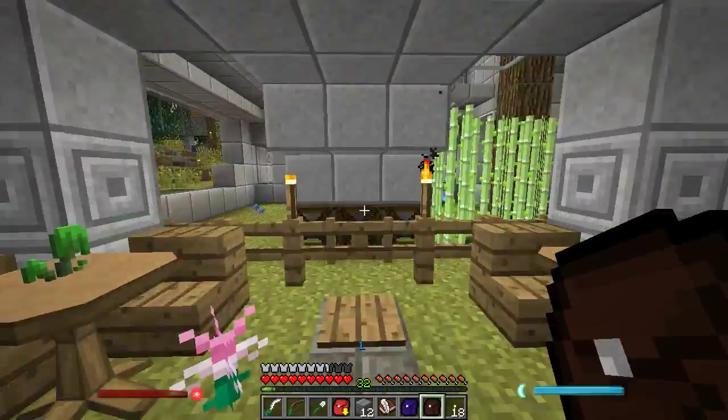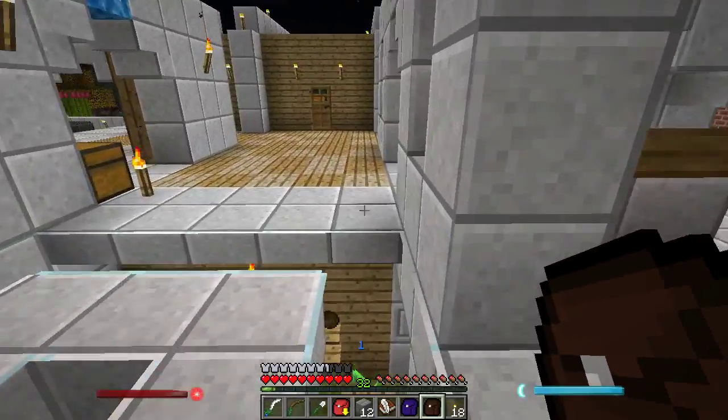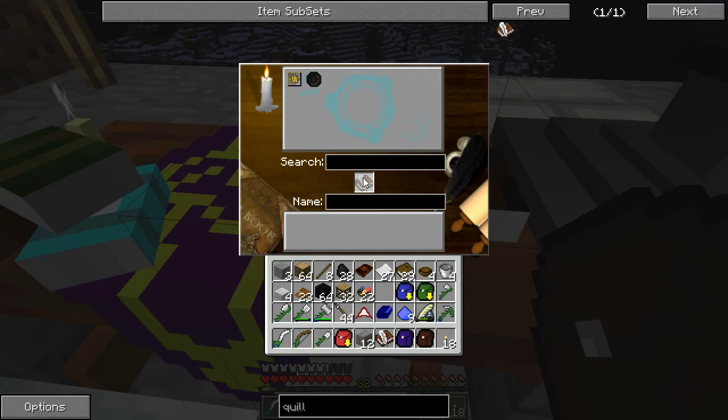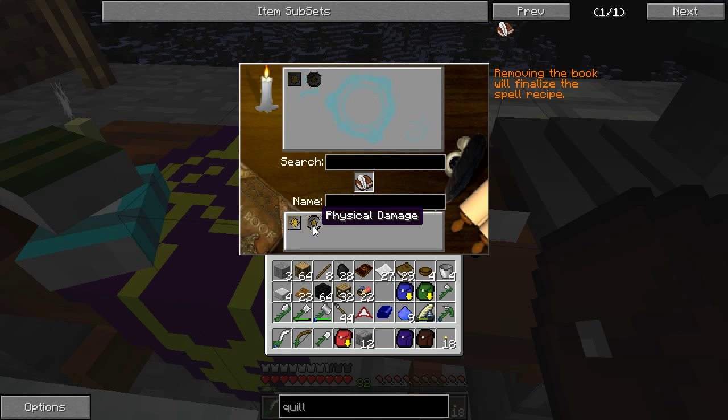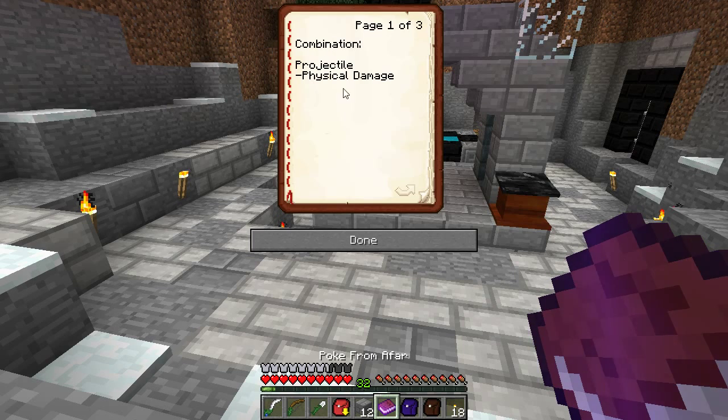I'm probably missing more stuff, so I'll probably be back here in just a moment. Back to our tower. So, put a book and quill in here — at least that's what that symbol means to me. Craft that. Drag this projectile with its physical damage. Removing the book will finalize the spell, and I'll name it... 'Poke From Afar.' Done — we have Poke from Afar. It's a combination of projectile and physical damage.